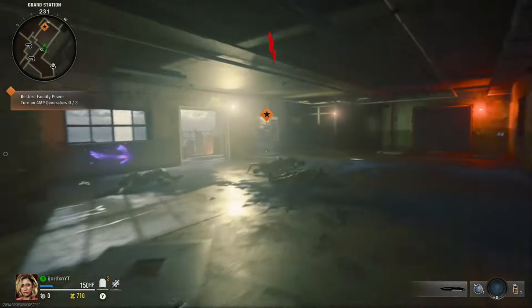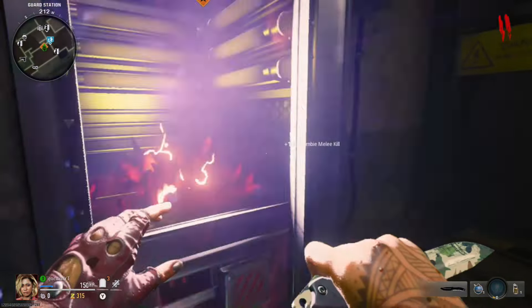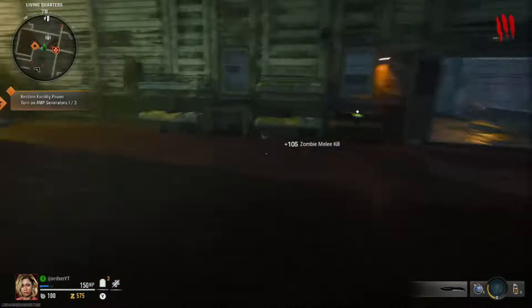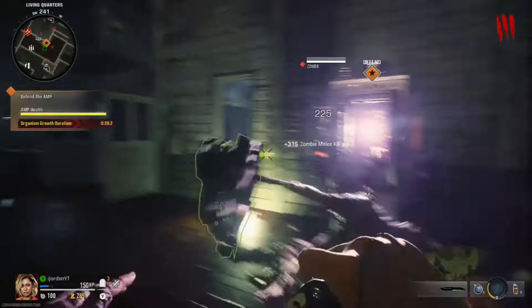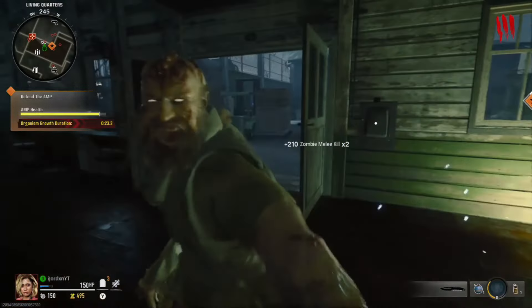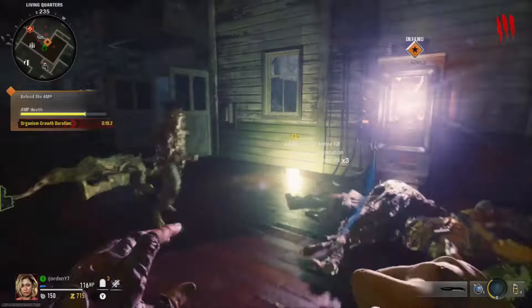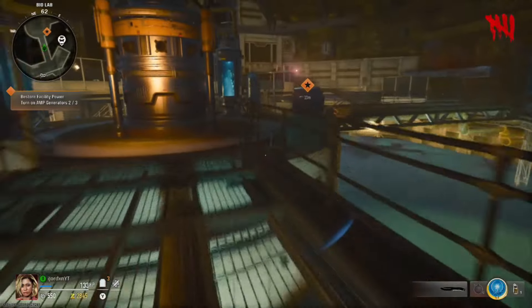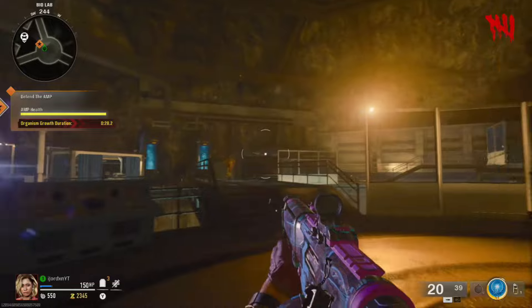First thing you're going to want to do is power up the map. The map indicates how to do this anyway, so just follow what it's instructing you to do by turning on the power generators. There are three of them: one's in the first spawn room, one's just down from the communications, and then the final one is in the lab areas.